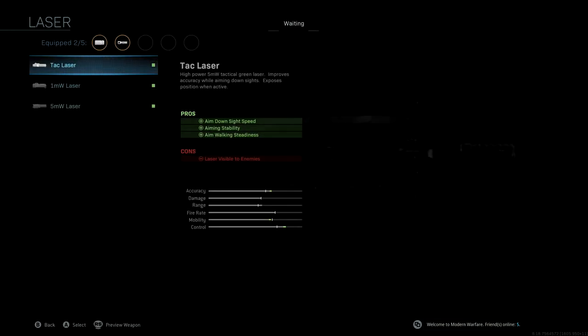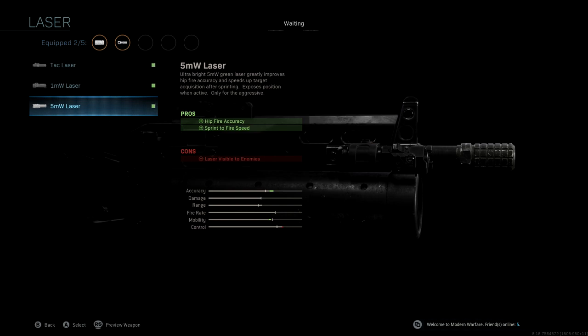The laser we're going to be using is the 5MW laser. We're using it mainly to improve hip fire accuracy. We also get a really nice sprint to fire speed boost here, giving us a nice improvement to accuracy and mobility. I think the 5MW laser is generally the best laser to run for SMGs — in those close quarters gunfights, this makes all the difference. So the 5MW laser.